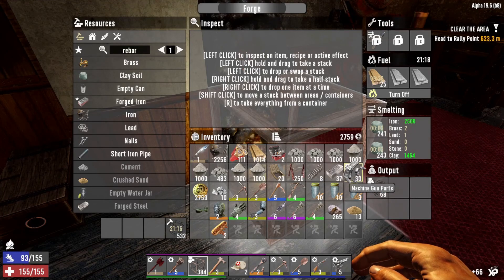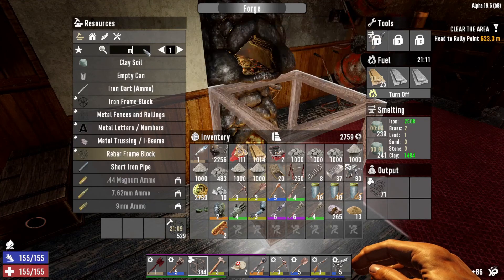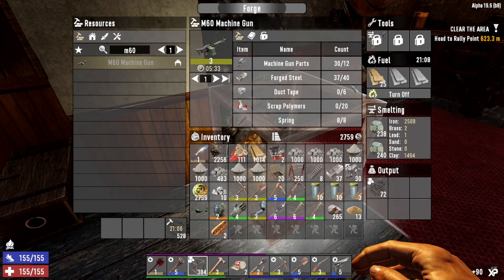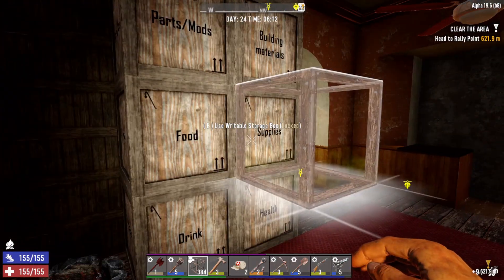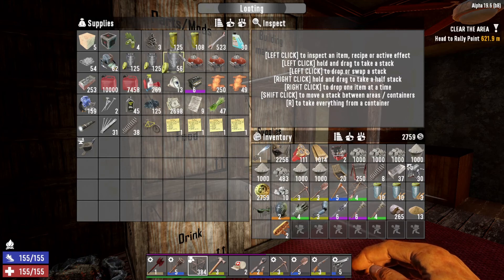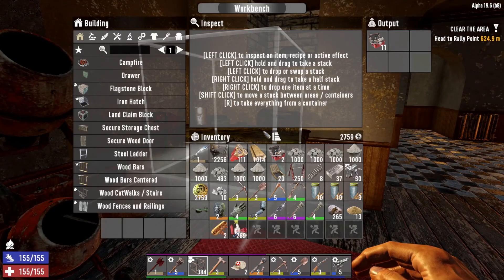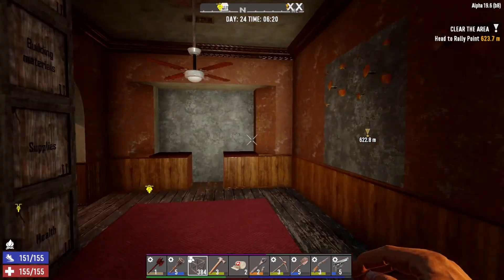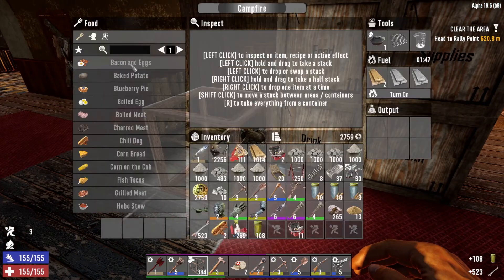We've also got a bunch of stuff to sell. I went through our inventory and noticed that we have almost all the parts to make the M60. I just need to grab duct tape, which I think we have some in supplies. If not, we can make some real quick. Now we got our plastic parts in here. Is there duct tape? I think I turned them all into repair kits. That's okay, make some glue real quick.